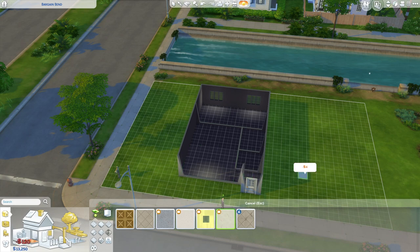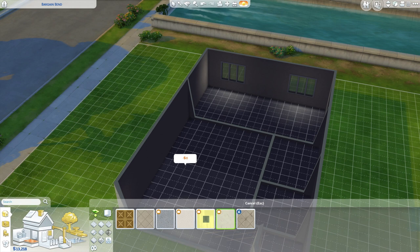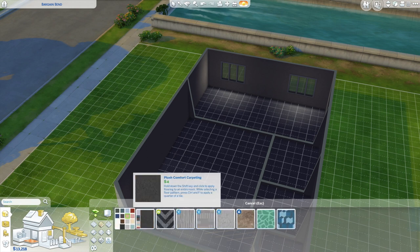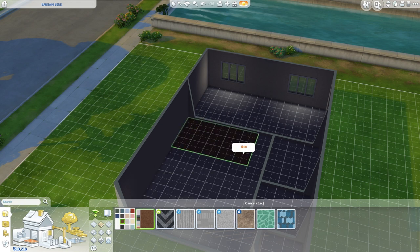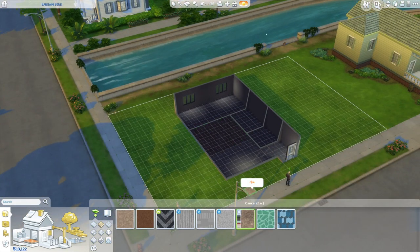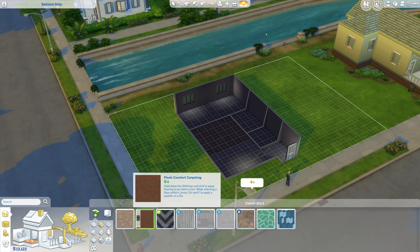We are just now doing the floor. This was important at this point for me to actually know where to start with the kitchen. There are very many things that change throughout this Let's Play. My carpet is kind of like a grey-y brown, so this is quite deep.